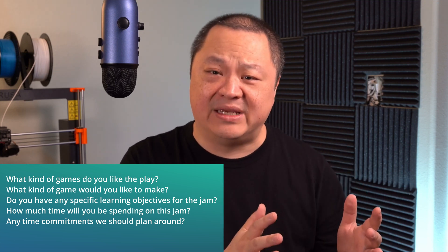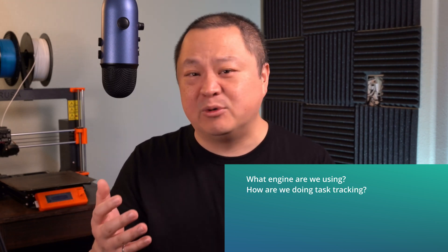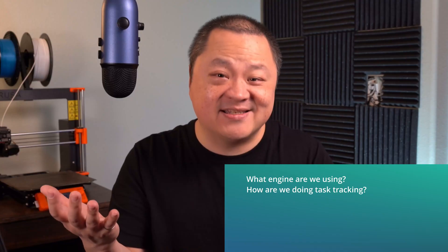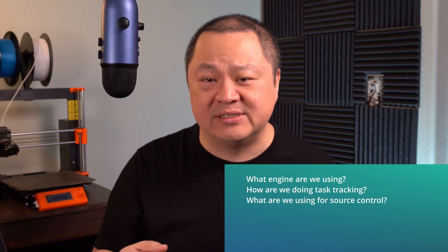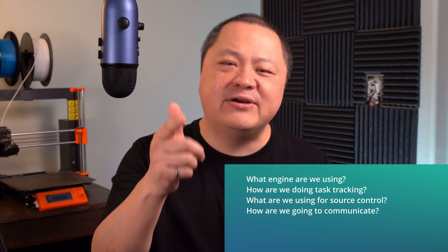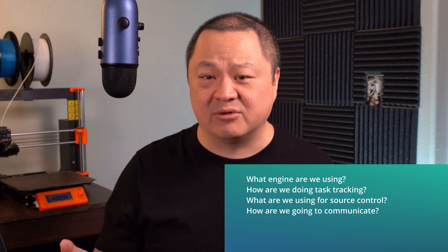The other half of the meeting is usually needed to plan some logistics for the jam. Here are some questions you should discuss before the jam starts: What engine are you going to use — Unity, Unreal, Construct, Godot? How is your team going to do task tracking — Trello, Notepad, Google Sheets? What are you going to use for source control? Is there a Git repository — GitHub would be pretty common for this. How are you going to communicate with each other during the jam? Nowadays, a lot of teams use Discord.